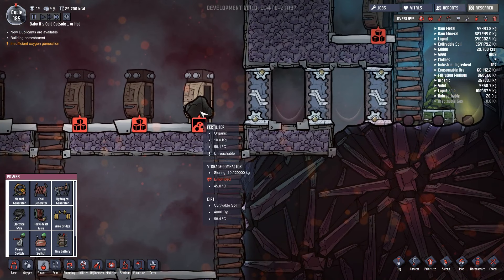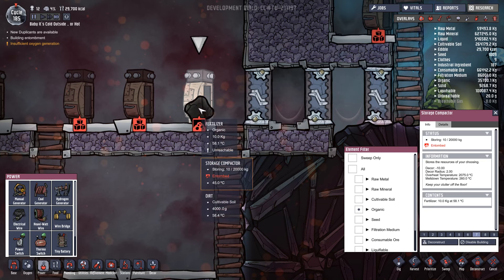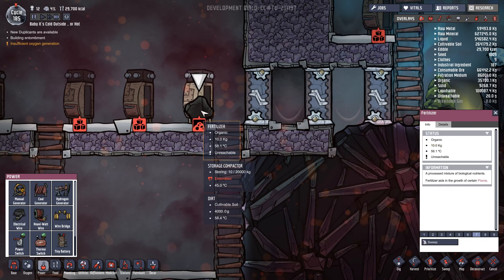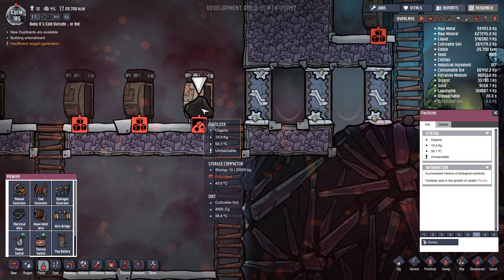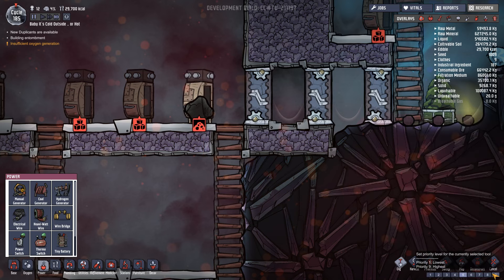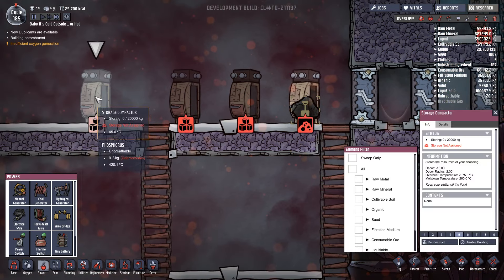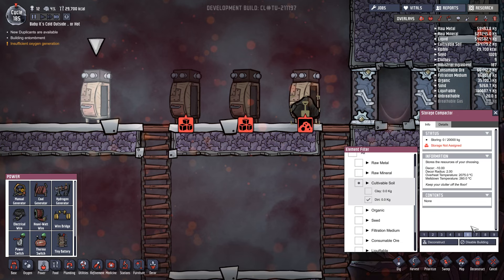Oh, look at this! They've put some fertilizer in here and it was instantly heated up and turned into dirt! Look at the bottom - there's dirt - 4000 grams, so four kilograms! So what we do is dig the dirt - cha-ching! I'm going to put the dirt into this storage compactor. For cultivatable soil - just dirt - and we'll set this at priority six. There we go.